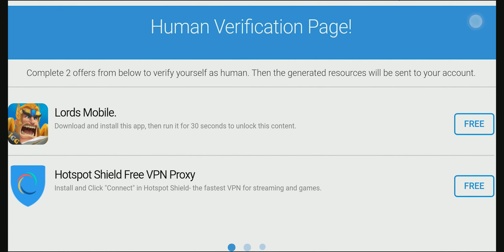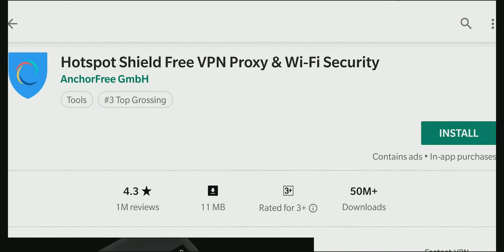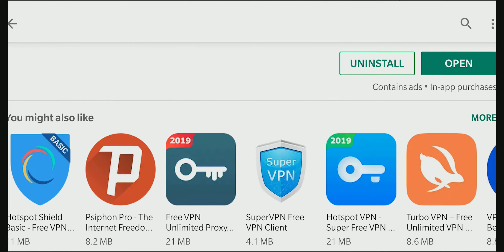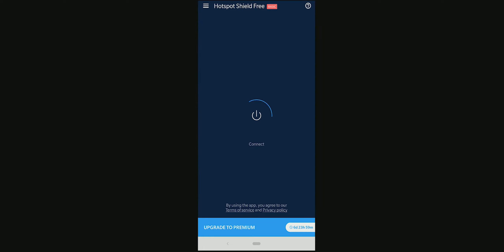First one done. Now let's get to the second app. Its description says that we have to install the Hotspot Shield app and click Connect after running it. Sounds easy, let's do it. Open the app, give it the needed access and tap on Connect.